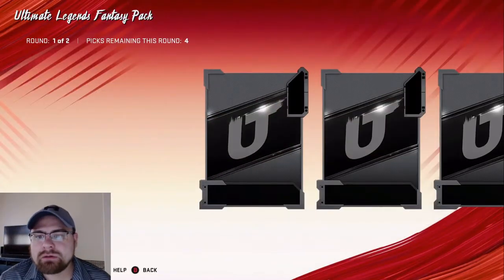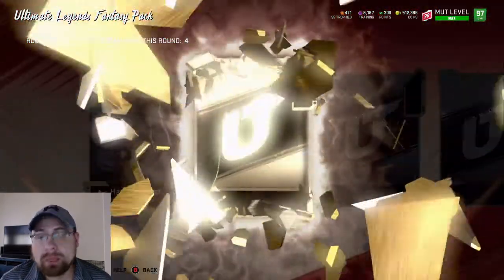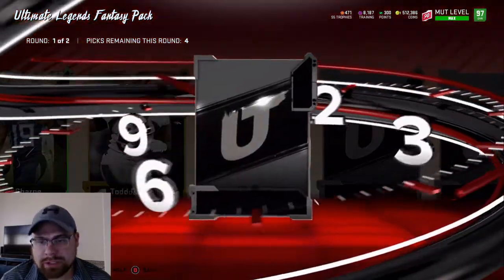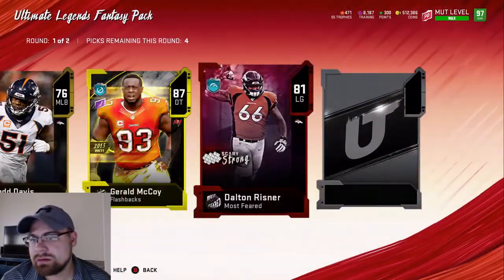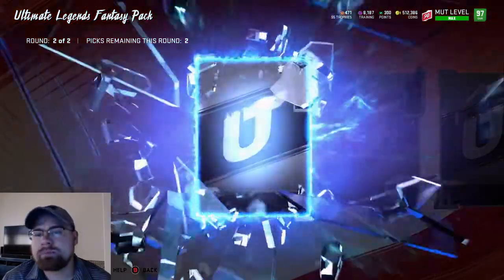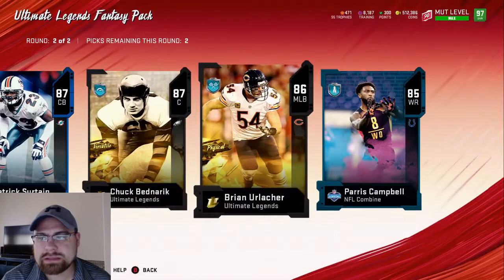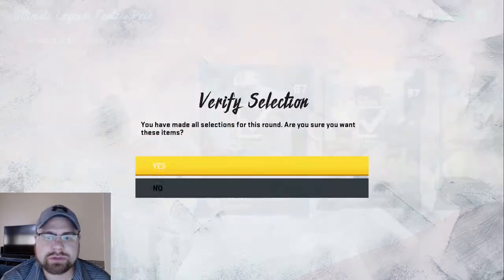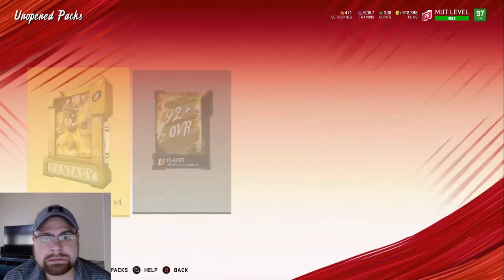Pack number two — first card out the gate, 78. Ultimate Legend piece, 89 team of the week, gold flashback, elite, elite — maybe a small elite but I will take it. Again all elites in round one, I will always take that. Round number two though what we're looking for is a big X, which we did not get. Let's go ahead and take Chuck and Patrick.